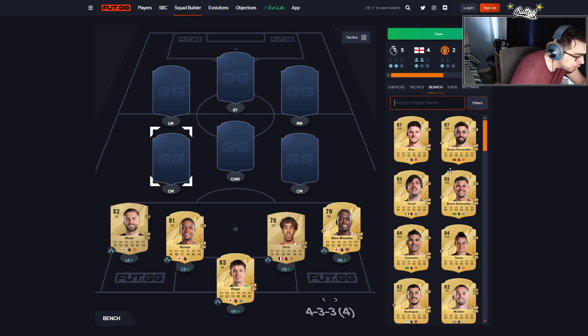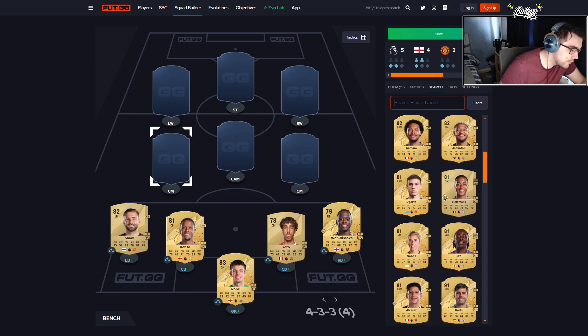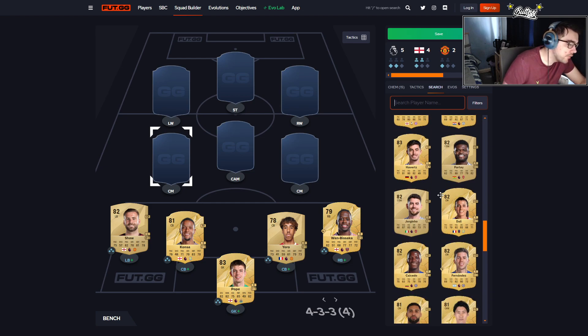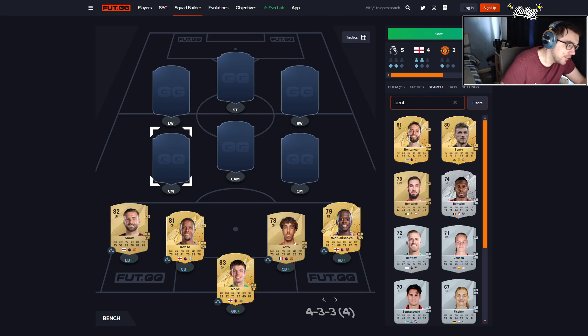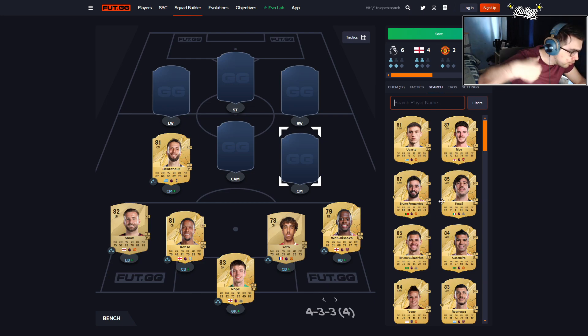Moving on to the left center mid position — I want one defensive and one attacking-minded midfielder, with a slightly defensive player and one who's fully attacking. Low-rated rares are probably your best bet here because a lot of players at this position are expensive. There's one player I always start with: Benton Cur. I use him every single FIFA at the beginning — he's always been very good.